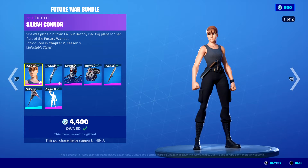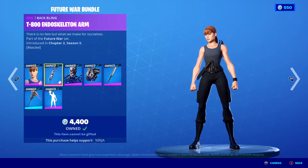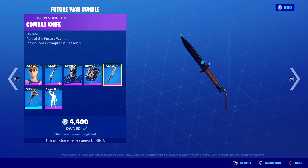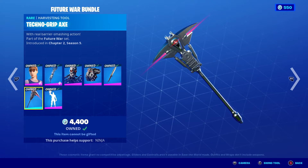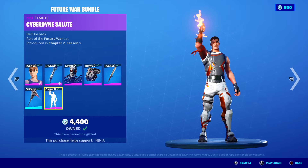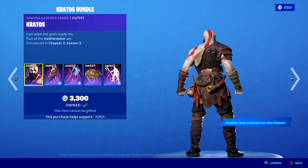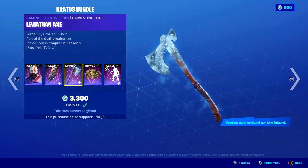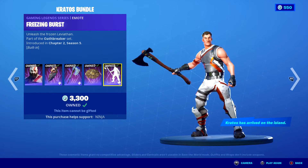The Future War Bundle includes Sarah Connor, T-800 Endoskeleton Arm, T-800, HK Skynet Uplink, Combat Knife, Technodrip Axe, and Cyberdyne Salute. The Kratos Bundle includes Kratos, Mirmer, Leviathan Axe, Guardian Shield, and Freezing Burst.